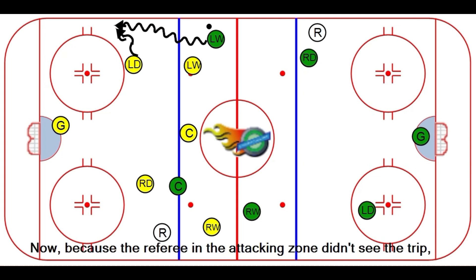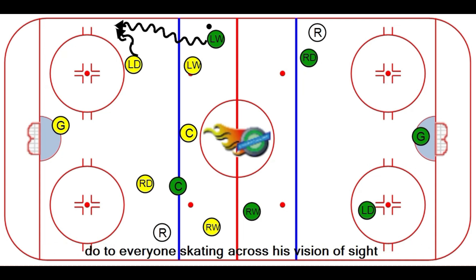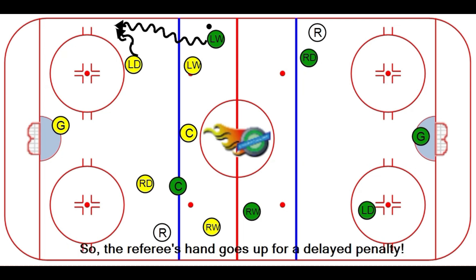Because the referee in the attacking zone didn't see the trip — due to everyone skating across his line of sight — the referee on the far boards in the back can see the trip. So the referee's hand goes up for a delayed penalty.